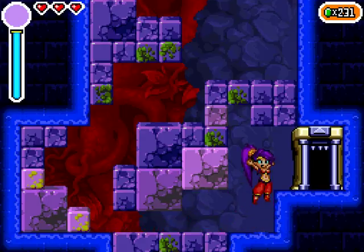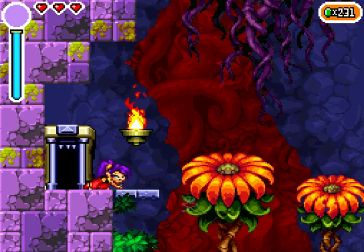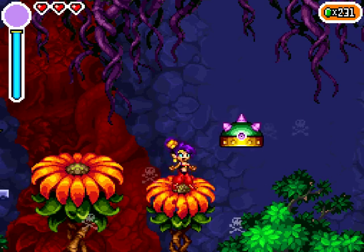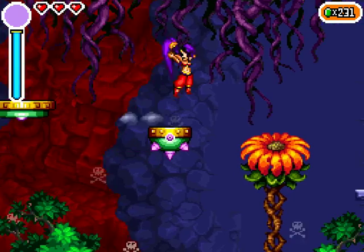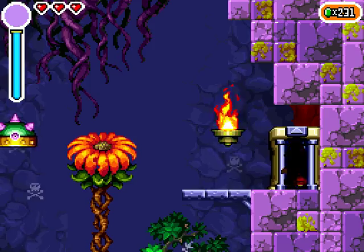Huh, Shantae looks so done when she's crawling. Just look at her eyes when she crawls. These platforms pause whenever they get hit, so be sure to take that into account — that way you don't mess up your jump.